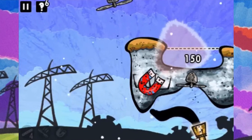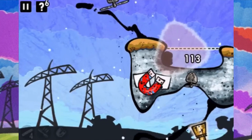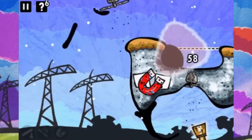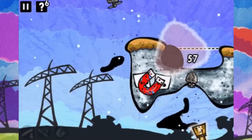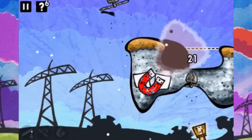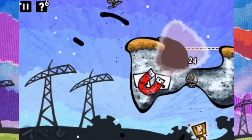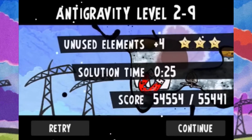Level 2-9: the reference player clearly used four unused elements, but you could add an extra platform to make it really easy, since he likes to go for high score and not just three stars. I, however, just want to go for three stars. It was really hard, since a lot of the oil likes to escape from the magnet at the pivot point at the top, as you can see right there.